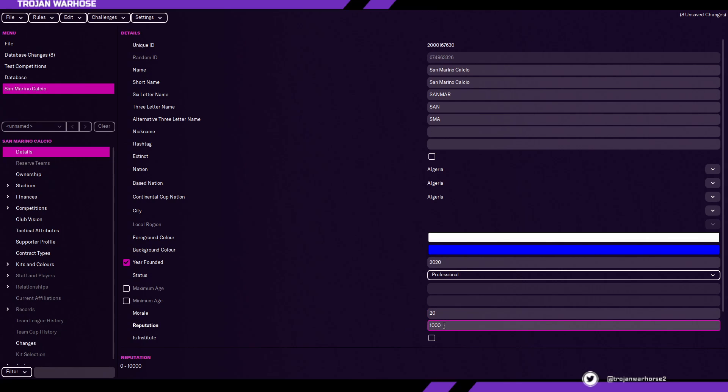Then reputation, which is out of 10,000. Teams like Manchester City will have around 9,000 reputation. Anything below 5,000 is considered League One or Championship level in English football, and there are teams with as low as 3,000 or two and a half thousand in League Two. So if you want to set this as a lower-league Italian side, setting it at around 3,500 is a good option.